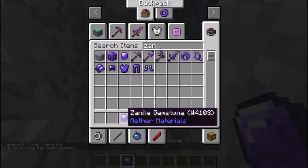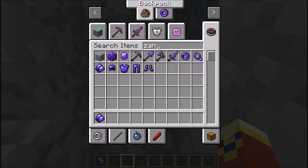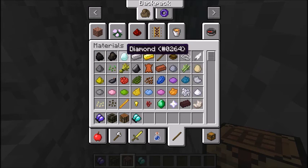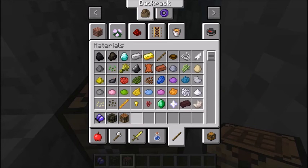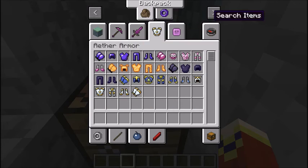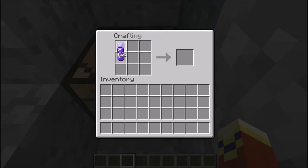Zanite gives you a Zanite gemstone when you mine it. You might also want to notice gloves — gloves are a thing in this mod. To craft them, you need two of the appropriate material placed in the crafting table. All the armor uses the regular recipes — a helmet is crafted like this, and a chestplate like this.